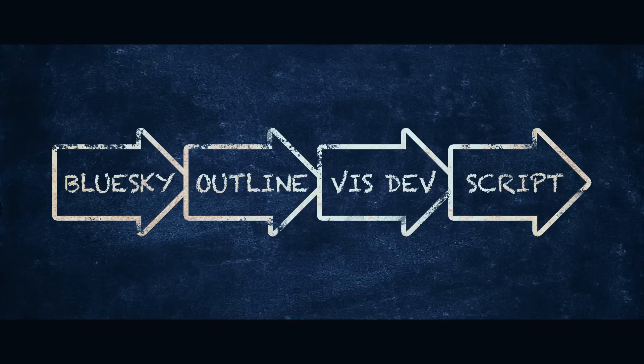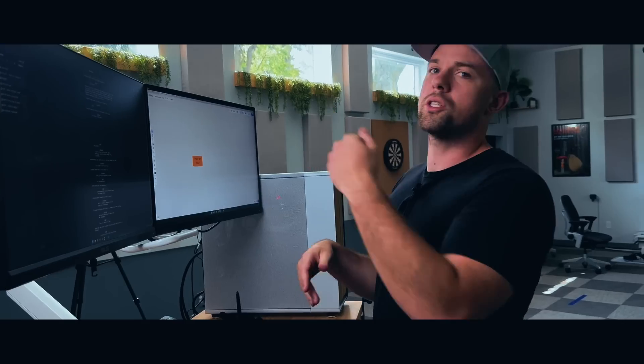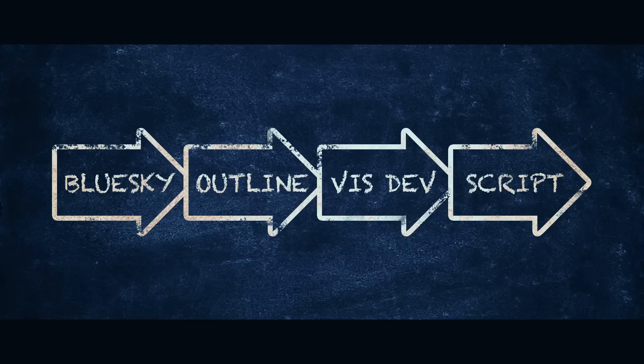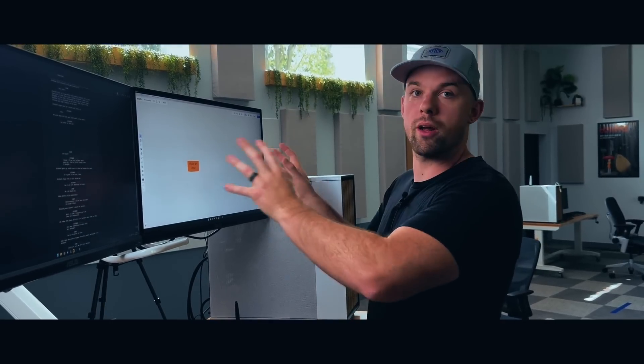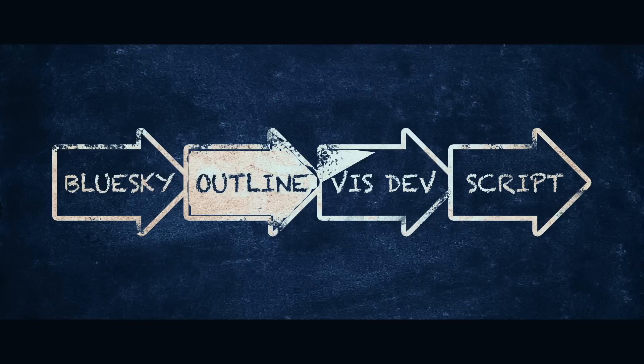Once you have a good outline, you'll be going back and forth from the outline to your whiteboard until you have everything you think you need. Then you go into your script writing software and actually start writing out the scenes. Once you have a first draft, go back to the outline and see how it turned out — are there things you like? Get feedback from people, make adjustments on your whiteboard, brainstorm some more, go back to your script, do a second draft, rinse and repeat until you have a third or fourth draft. That's probably when you'll have a finished story.